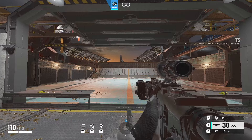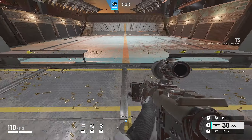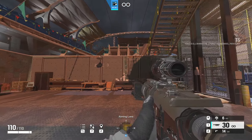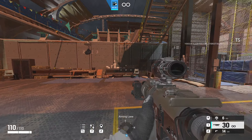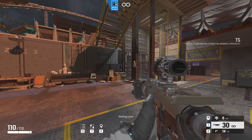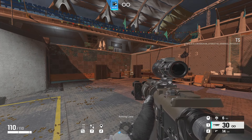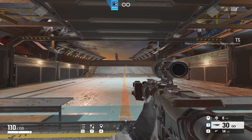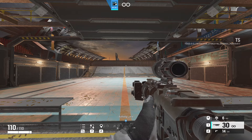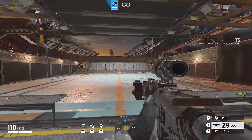Since we've run through those options, the last training range practice is 180s. Make sure they're perfect. Stand in the middle of the yellow line, turn around, and you should land exactly somewhere around here. If you land short, you're under-flicking. If you're turning too far, they're too fast — you may need to slow your horizontal sensitivity. But don't change it immediately.